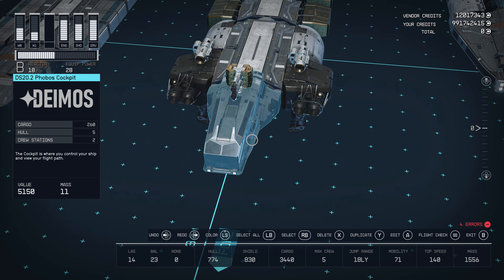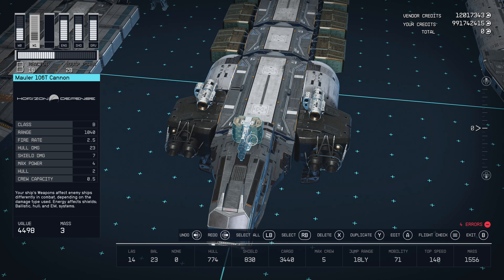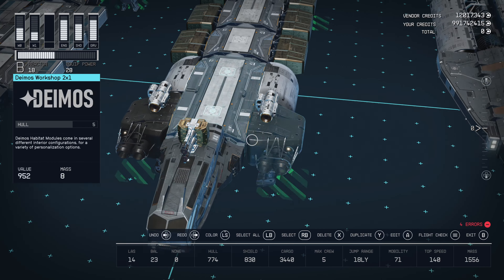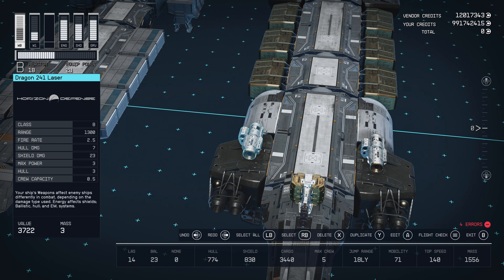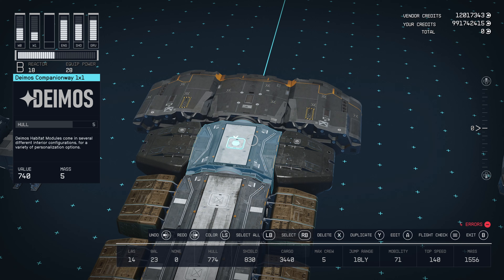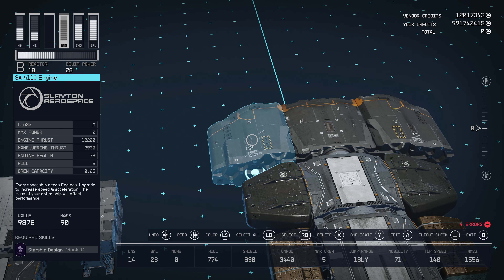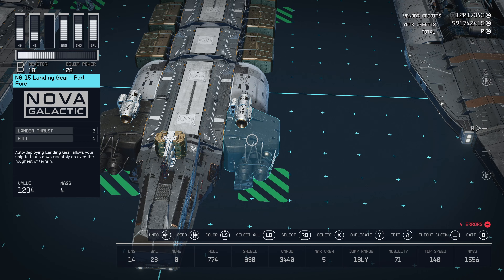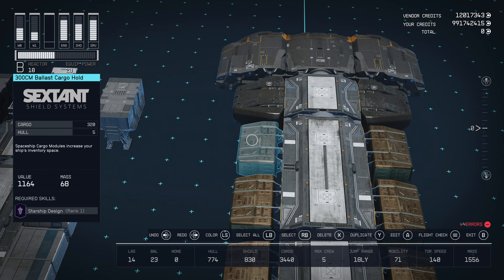Middle of the vessel: DS-20.2 Phobos Cockpit from Deimos, 260 cargo, two crew. On top, a Mauler 106T Cannon from Horizon Defense, B-class, 10-40 range, 2.5 fire rate, 23 hull damage, 4 power. Behind that, a Deimos Workshop 2x1, two NG-15 landing gear with two thrusters each, and two Dragon 4-1 lasers from Rise and Defense, B-class, 1,300 range, 2.5 fire rate, 23 shield damage, 3 power. Next: Deimos Companion Way 1x1, Deimos All-in-1 Berth 2x1, and another Deimos Companion Way 1x1. Another SAE-53 B-class engine, plus two SA-4110 engines from Slayton Aerospace A-class variant, 2 power, 12,220 engine thrust, 2,930 maneuvering thrust. Two more NG-15 landing gear, six thrusters, and a 300CM ballast cargo hold from Sex and Shield System, capacity 320.